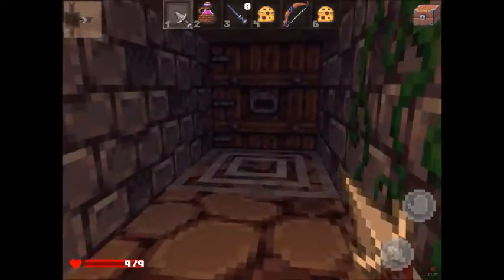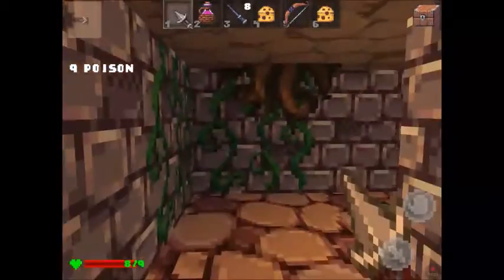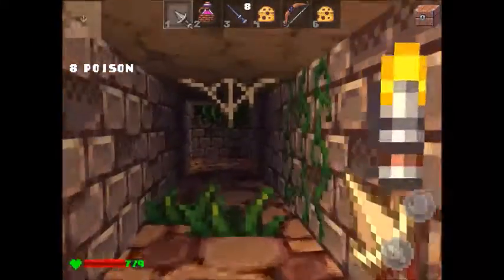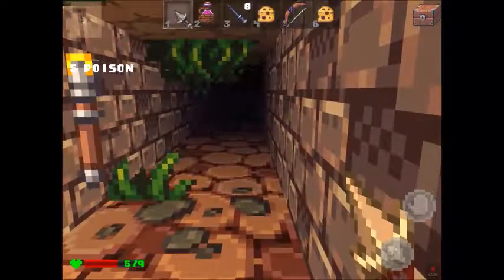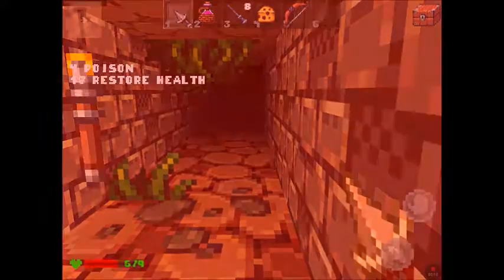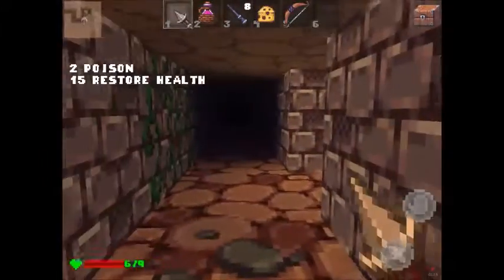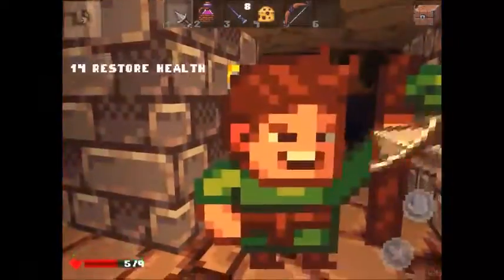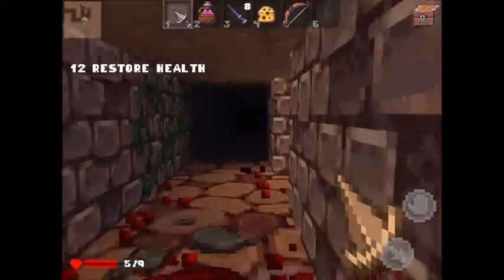The game is randomly generated, so sometimes they really screw you by putting traps in front of a door. I was poisoned! You have nine HP — where's your health? It's right there. You should eat a cheese. He says yum! Getting health back.